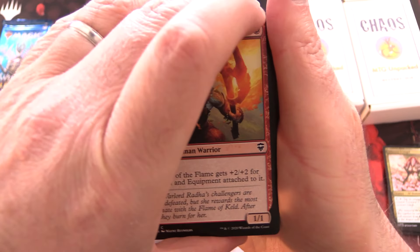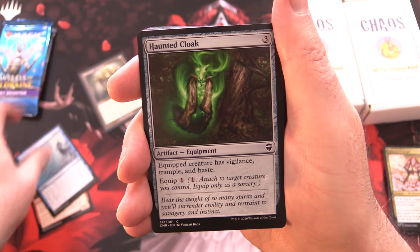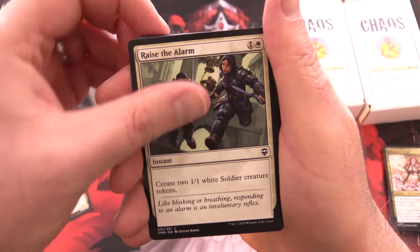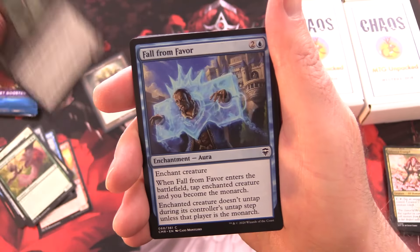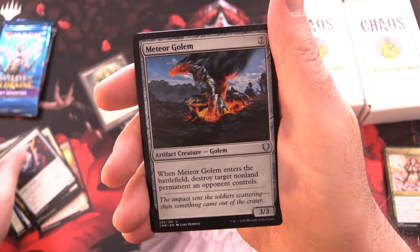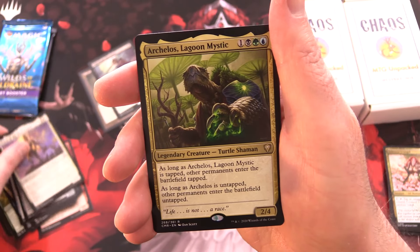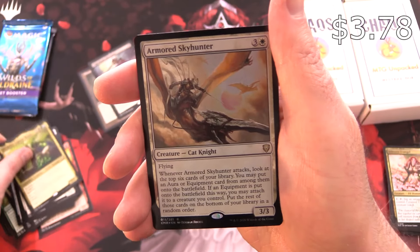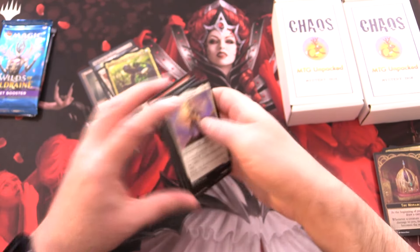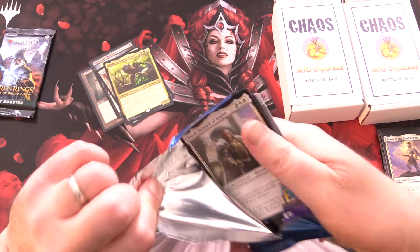Commander Legends - let's see if we can get another Jeweled Lotus. We actually pulled one for a patron about a week ago, which was awesome. We've got: Champion of the Flame, Forceful Denial, Haunted Cloak, Crimson Fleet Commodore, Aqueous Form, Defiant Salvager, Filigree Familiar, Raise the Alarm, Annoyed Altisaur, Blight Assassin, Fall from Favor, Command Tower. Special searchlight uncommons: Ganji's Lieutenant, Golem Artisan, Meteor Golem, and Nightshade Harvester for the rare. Prava of the Still Legion for legendaries, Arcelos Lagoon Mystic foil, Armored Sky Hunter - and we are the Monarch today indeed!